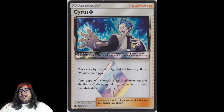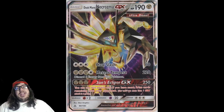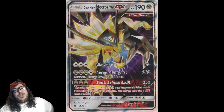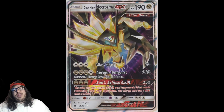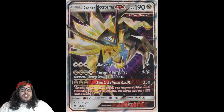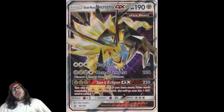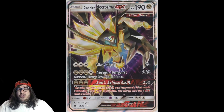At number 4 with 30 votes, we have Dusk Mane Necrozma GX. It has 190 HP and is an Ultra Beast. Claw Slash does 60, and Meteor Tempest does 220, discarding three energies — it needs four total energies. But with Magnezone's Magnetic Circuit ability you can easily accelerate energies back onto Dusk Mane Necrozma and start taking huge knockouts. It's a Basic Pokémon, no evolution needed. There's also Mt. Coronet, a Stadium that gets Metal Energies from your discard pile back into your hand.